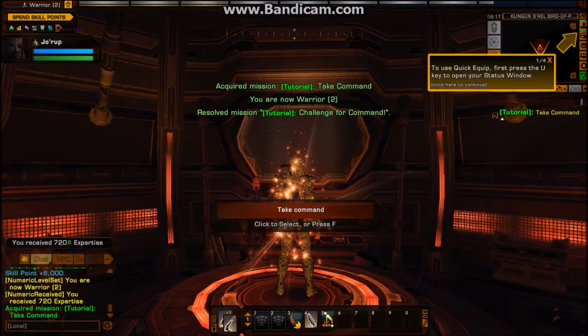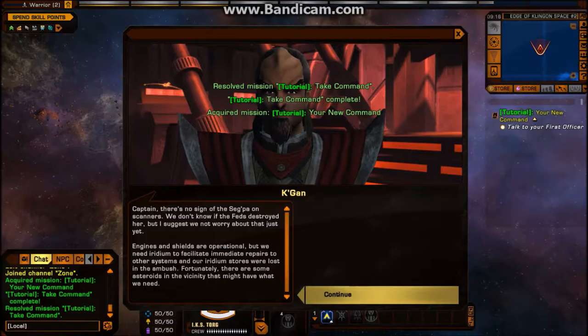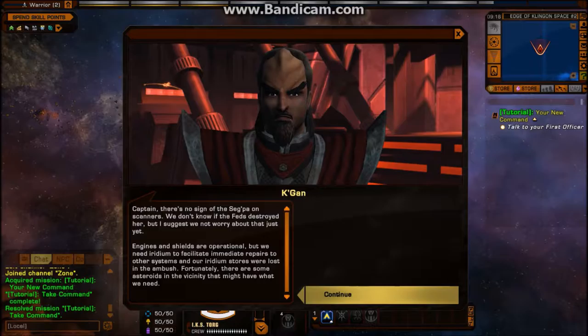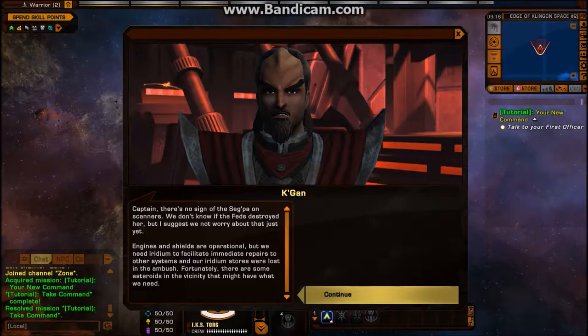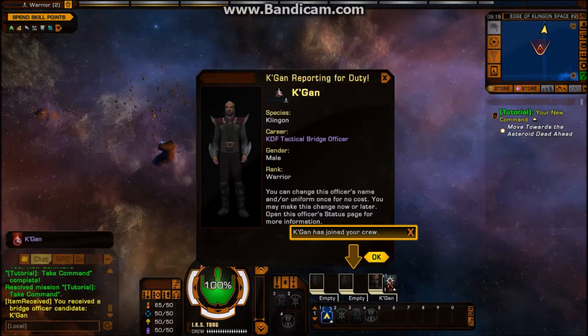Congratulations, warrior. Captain, there's no sign of the Segpa on scanners. We don't know if the feds destroyed her, but I suggest we not worry about that just yet. Engines and shields are operational, but we need Iridium to facilitate immediate repairs to other systems, and our Iridium stores were lost in the ambush. Fortunately, there are some asteroids in the vicinity that might have what we need. Increase speed by using E. Decrease your ship speed by using Q.